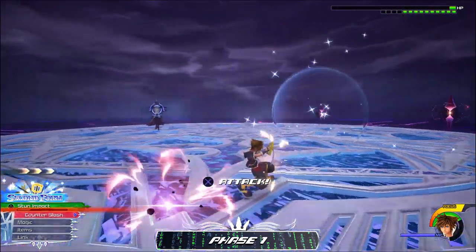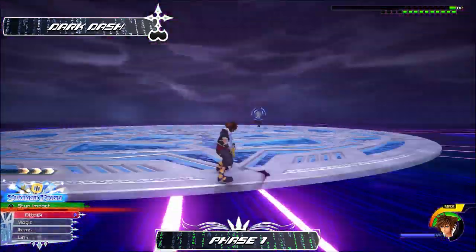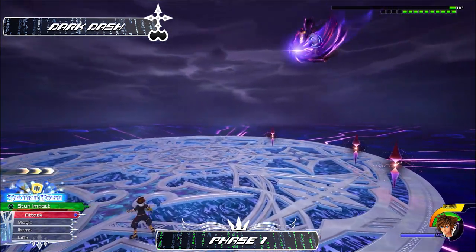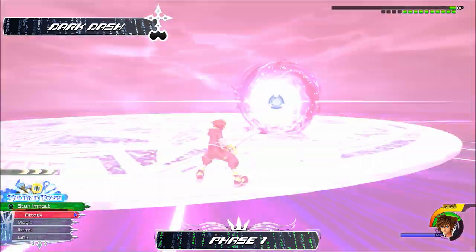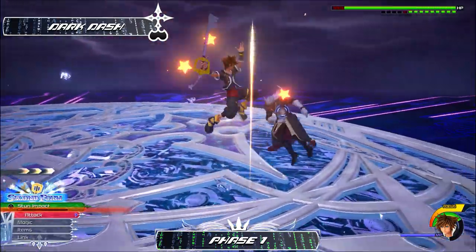The fourth move to cover is his dark roll attack, similar to the one he does in Kingdom Hearts 1 but slightly easier to dodge. You're going to want to guard the first two hits regularly, but he tries to delay the third one, so delay the time you normally guard to make sure you catch it in time. You are then able to air step toward him for a free combo, as he is completely open after this attack.